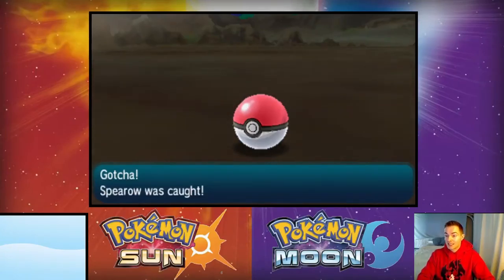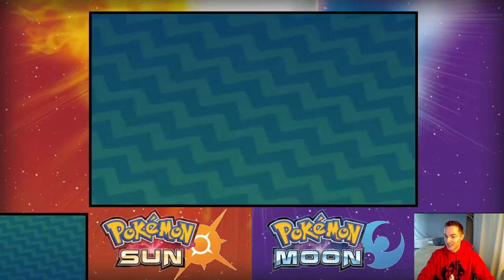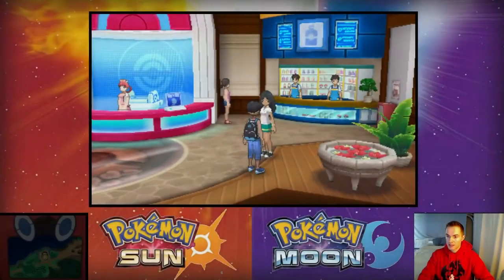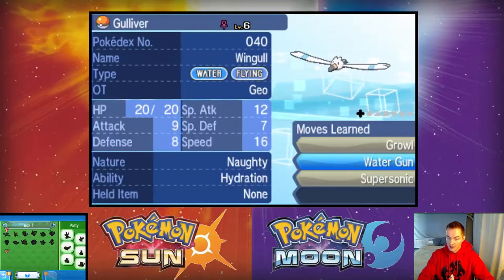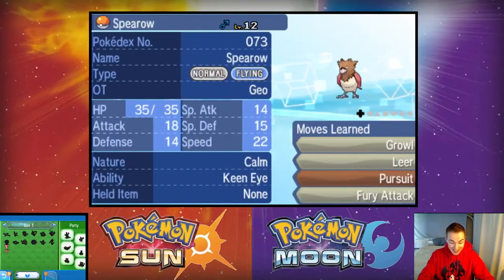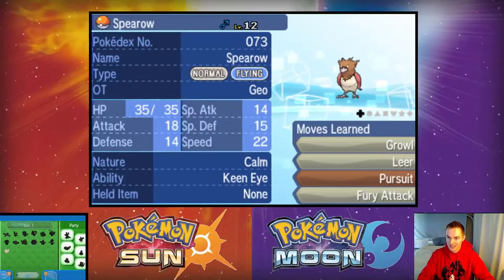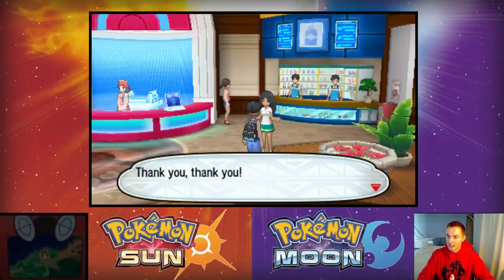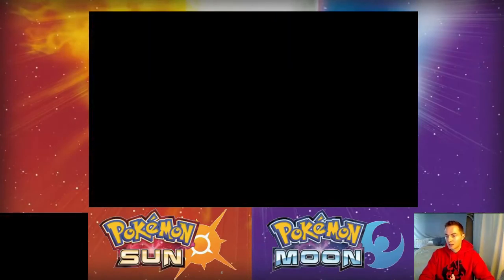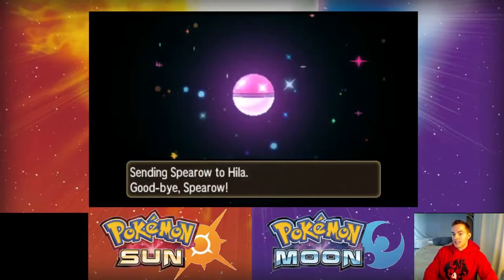Looks like we're going back to the Pokemon Center. What I want to see is whether I can trade while the Pokemon is in the box. Yes — I will trade! He's gonna let me pull it from the box — that is amazing. In previous games you had to have it in your party, which was really inconvenient. I hate Spearow, so let's get Spearow out of here. We're gonna see a cool little trade animation.